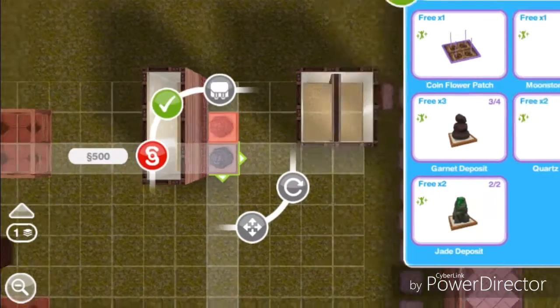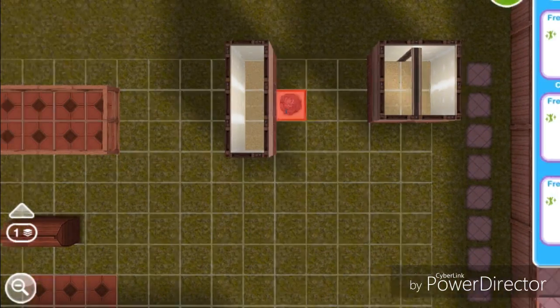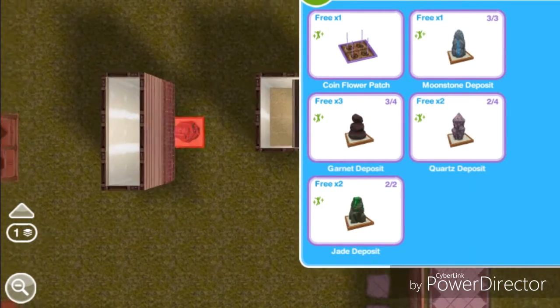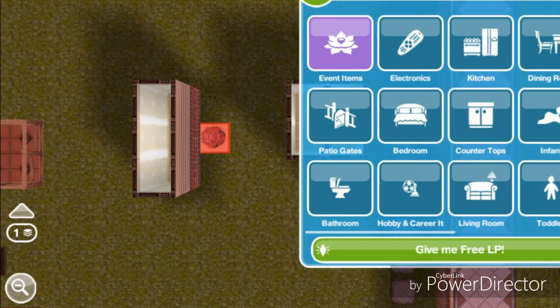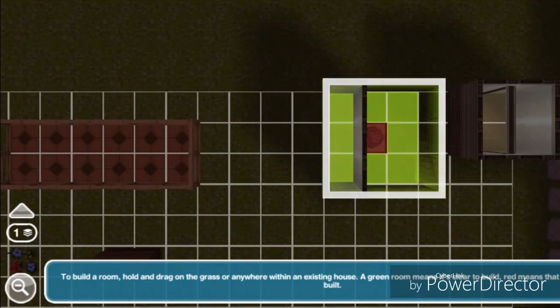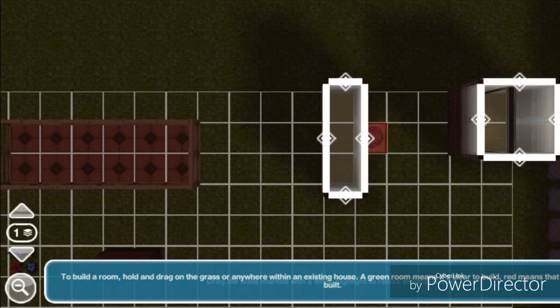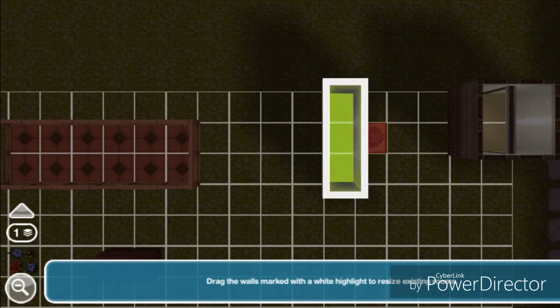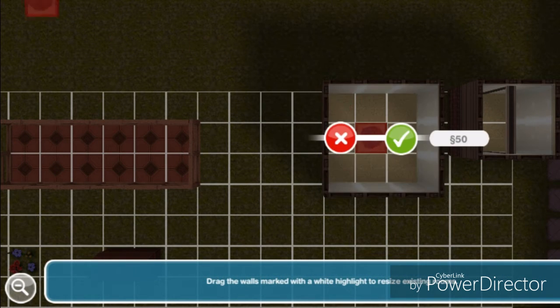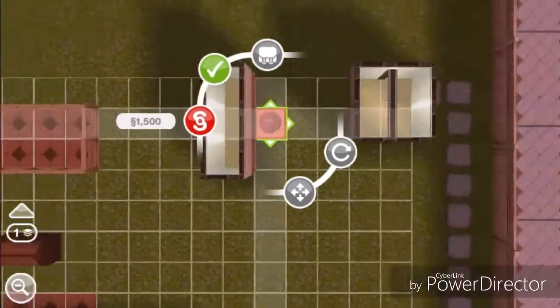Take the deposit, put it over the spot, and click the checkmark. Then go to the rooms tab and drag it over, cancel, drag over it again, cancel. Do not do this more than three times or your lot is going to get glitchy.